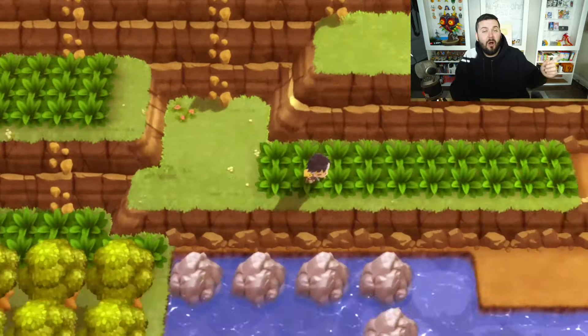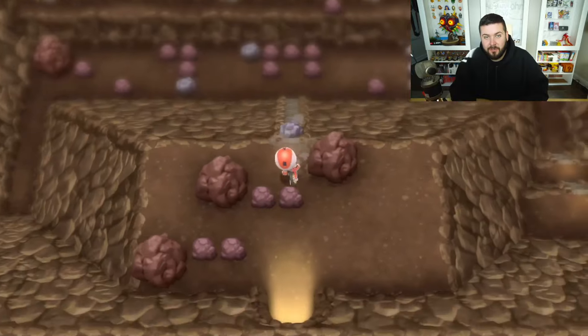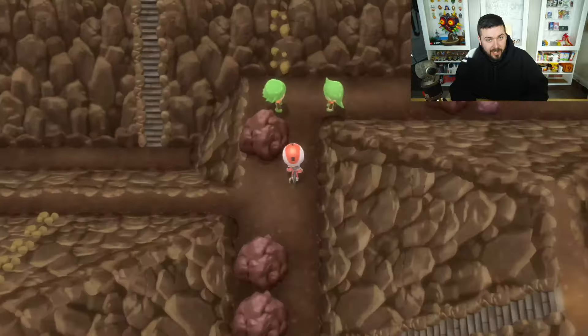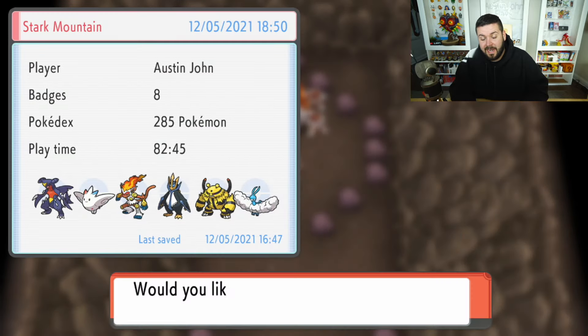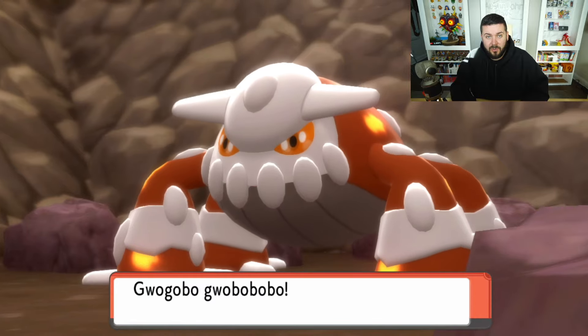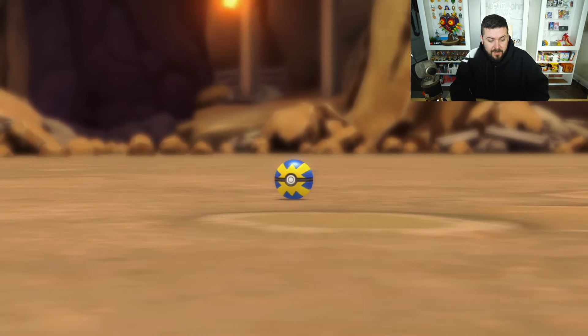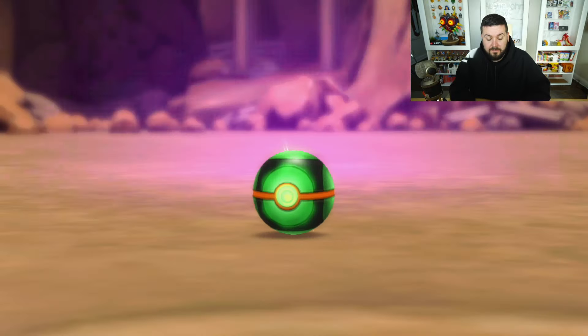Then you need to make your way all the way back through the entire course — but now that Buck is no longer with you, you can use Rock Climb and get there much faster. Once you get to the final room, here's Heatran. I recommend saving in front of Heatran before encountering it, because if you knock it out you have to become Champion again before you can come back. Heatran is a regular legendary — paralyze it, throw a Quick Ball on turn one, then Dusk Balls in the meantime, and Timer Balls after turn ten. I got mine with a Dusk Ball.